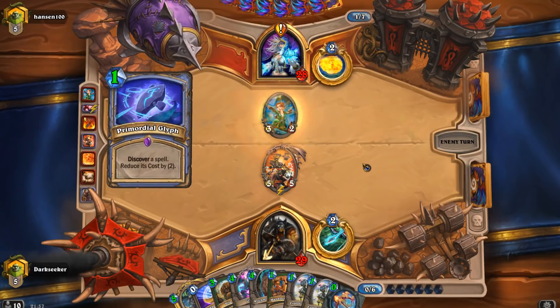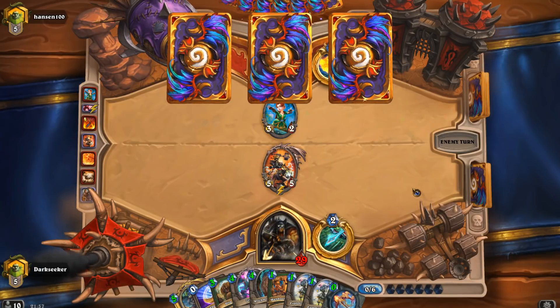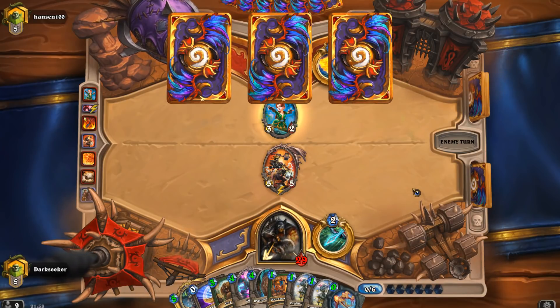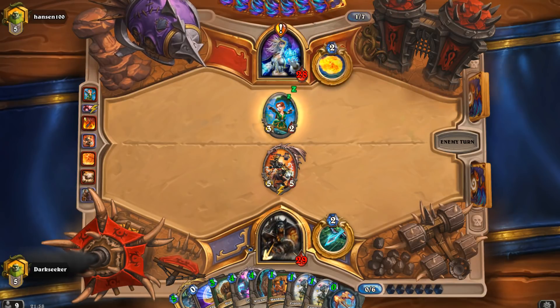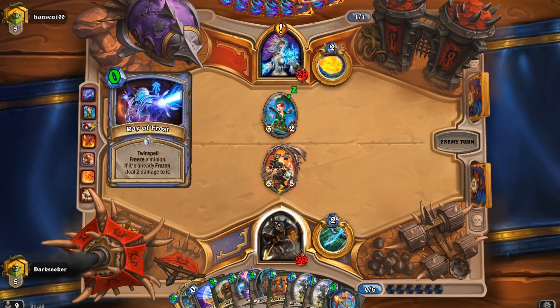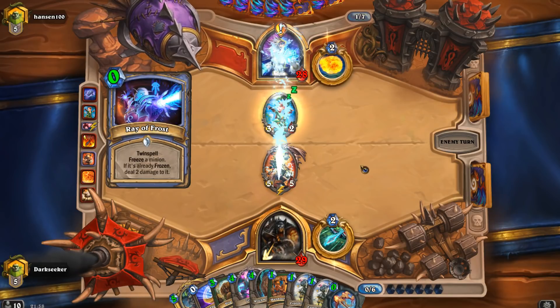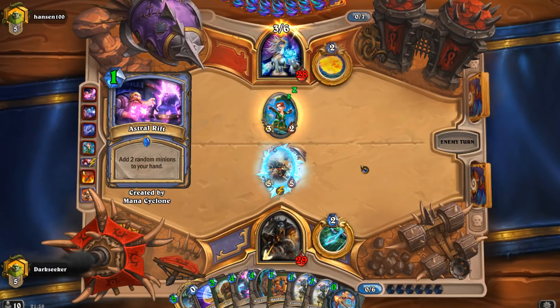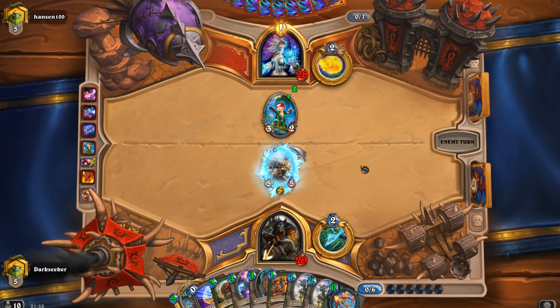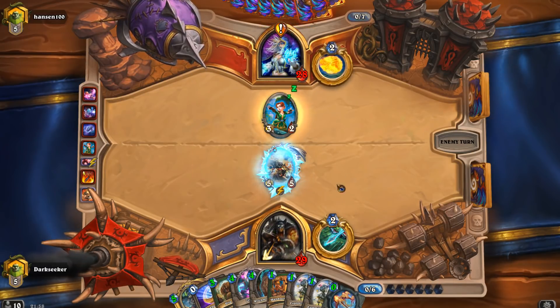Snipe on the Flame Waker there — absolutely phenomenal. That has slowed him down massively, though the game's not over yet. He still has another Flame Waker in his deck and undoubtedly he'll have Giants too. Going back to the Emperor discussion — would there have been a better hand to discount? Probably yes. Having Katrina and Dire Frenzy in hand for the discount is pretty useful, but this is still not too bad.